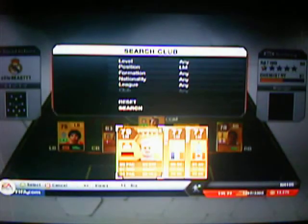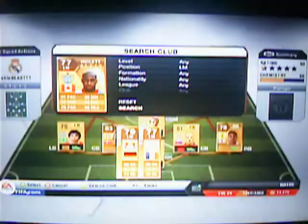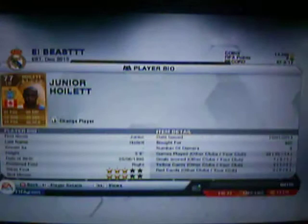Left midfielder — Junior Hoylet. He's a really good player. I got him for 950 coins. He's got really good pace — 91 pace. 80 dribbling. His shot isn't as good though. But all around, he's a decent player if you want some more pace.